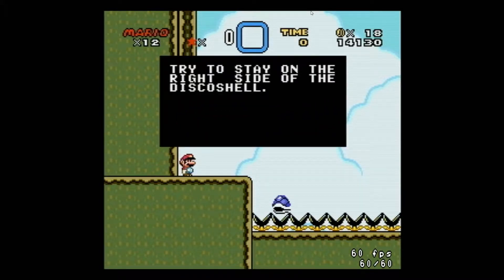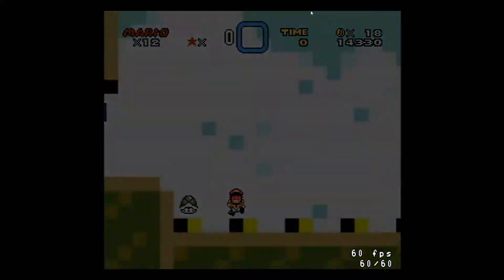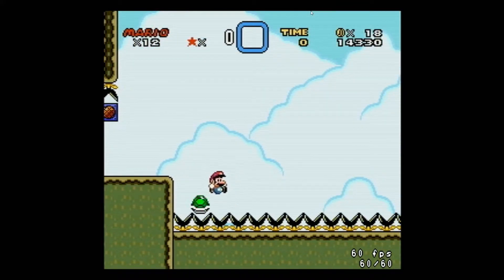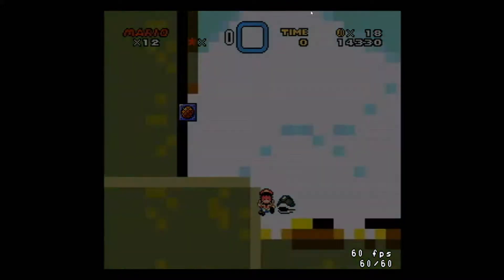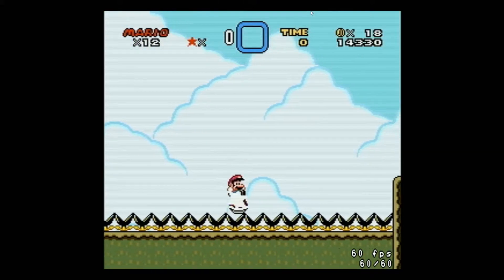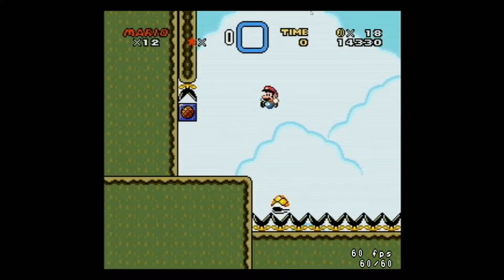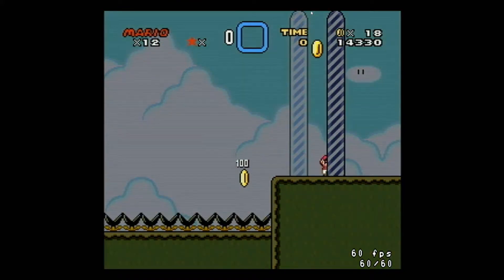Disco shell time. Try to stay on the right side of the disco shell — looks like we don't spin jump on it. This might take some doing. Like, the stuff where you have to manage... you can't just hold right or left, because that would be way too easy. Let's see how long this section is — it's not that long. Maybe we can get a running start. So we don't want to just bounce on it the whole time.